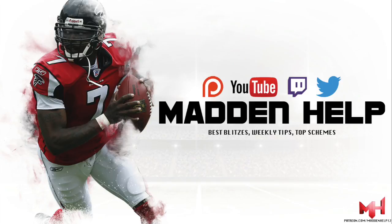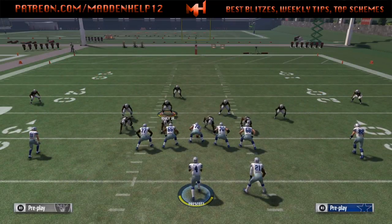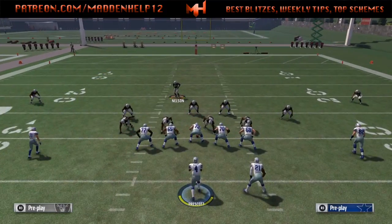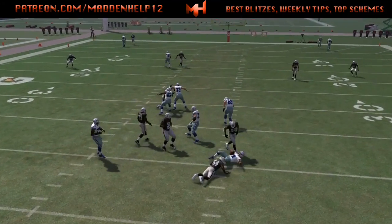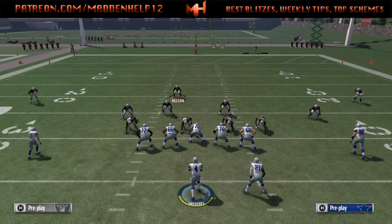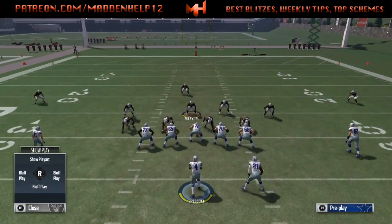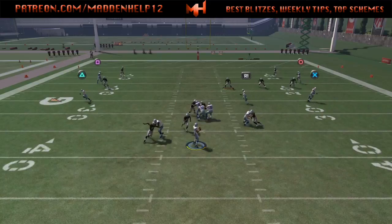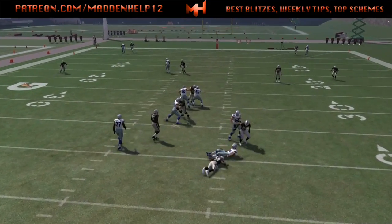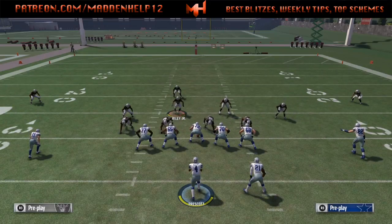What's up guys, we're back again with a blitz out of the 4-6 Normal. You're going to want to use the speed package — any play out of the 4-6 Normal. The setup is to base align, shift your D-line to the left, crash your D-line down, then move your linebacker over and re-blitz him. You'll see that looping blitz coming in through the B gap — it's a five-man blitz, very consistent, especially if they are not blocking a running back.